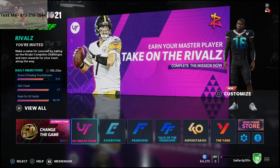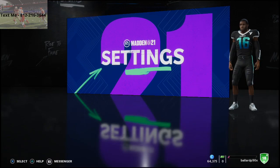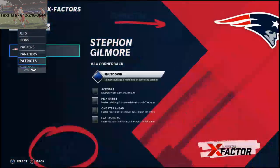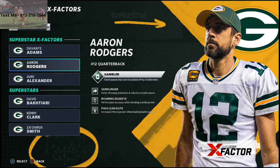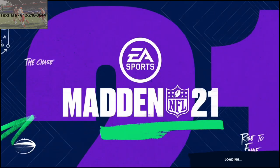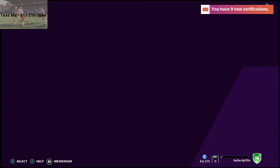We got a bunch of new cards released and I want to talk about one specifically, but first let's start with the regular Superstar X-Factor cards. This is a card you really need to get — it changes the game in Madden 21. Aaron Rodgers in regs has Gunslinger and Pass Lead Elite, plus a really fast throwing animation. Gunslinger gives faster throwing animations and velocity on bullet passes; Pass Lead Elite gives increased throw power when leading bullet passes, meaning he can throw wide receivers open.